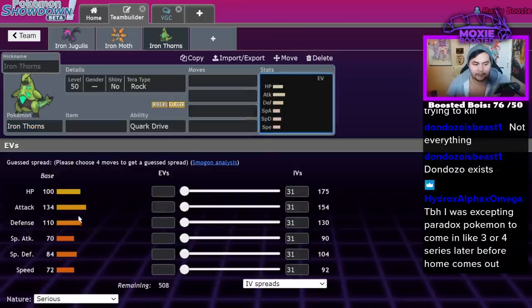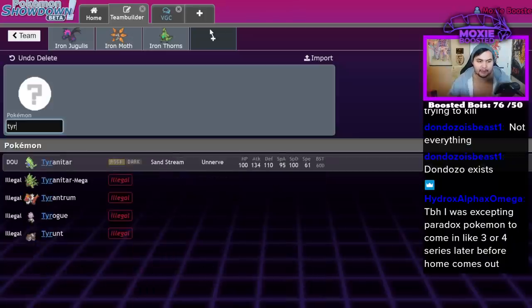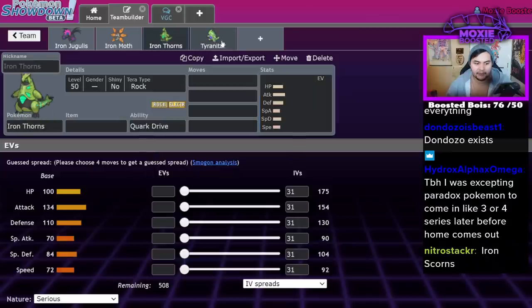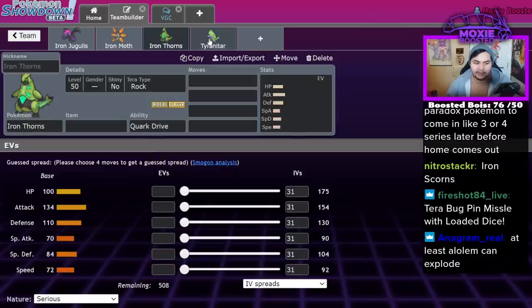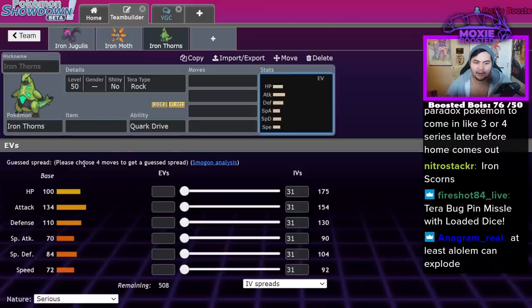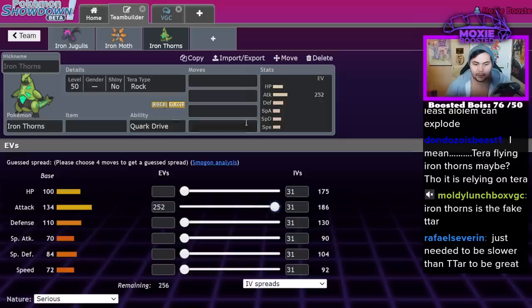Iron Thorns is faster but Tyranitar is bulkier on the special defensive side, and Iron Thorns has less special attack. Also, Iron Thorns doesn't get Sandstorm, which kind of sucks — ironically making it a decent partner for Tyranitar if you want to run Tera Flying on it to not get one-shot. Kind of a weird Pokémon.